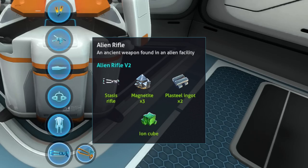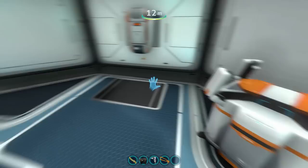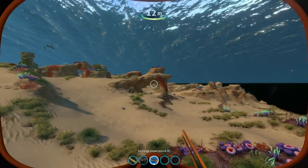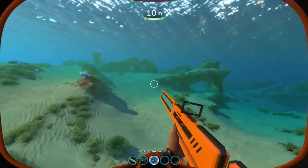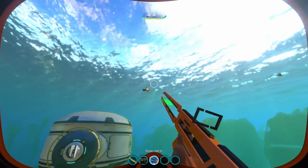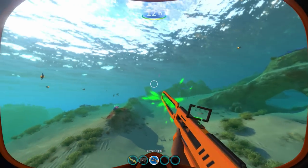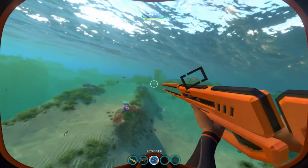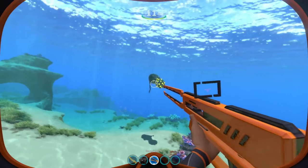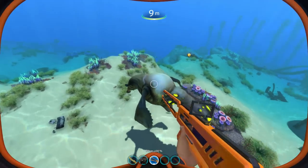I believe the alien rifle, which is also from the alien facility, should do a pretty good job as our primary weapon. This thing is freaking epic — look at it go. It's pretty expensive to power, as it needs precursor ion batteries, but once powered, it freaking works. The coolest thing about it is that the shots will ricochet, so if you want to be some crazy gunslinger-level player, you can probably learn to use this pretty well. This thing does a lot of damage as well — that was a two-shot on that gasopod, holy moly.